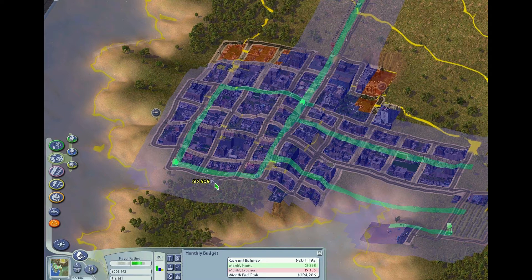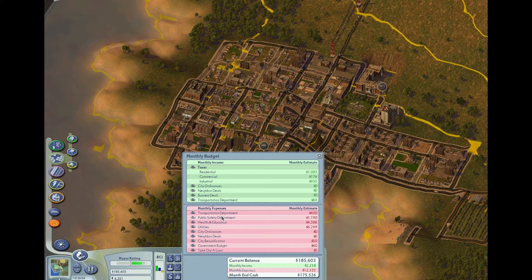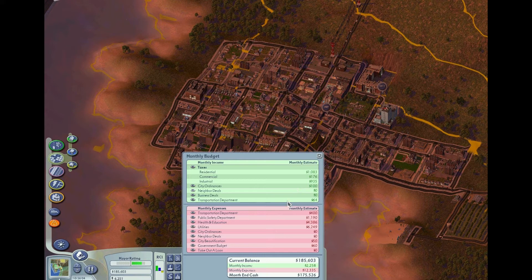And here I kind of got a little bit of a warning about water, though I'm looking at things and I don't think I actually addressed this issue right away. But I will address the water issue here a little bit later in this episode. I'm still looking through some of the statistics, looking at city ordinances. I think I just turned on the gambling one, that helps generate some revenue, because the city coffers at the moment are starting to get a little low.